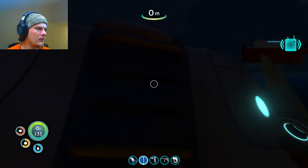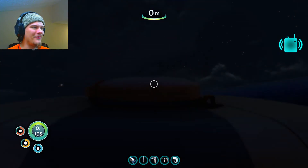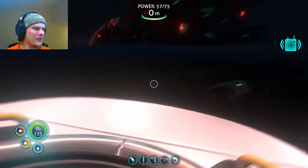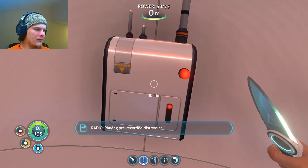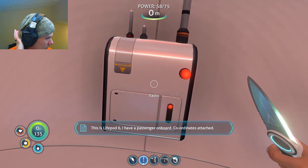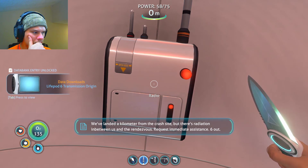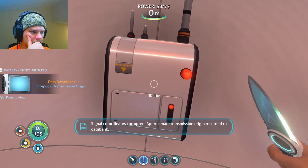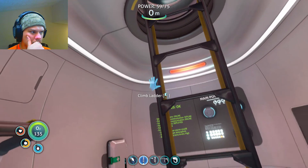Oh hello. Pre-recorded distress call: 'This is life pod six, I have a passenger on board, coordinates attached. We've landed a kilometer from the crash site but there's radiation in between us and the rendezvous — request immediate assistance. Six out.' Signal coordinates corrupted, approximate transmission origin recorded to data bank.